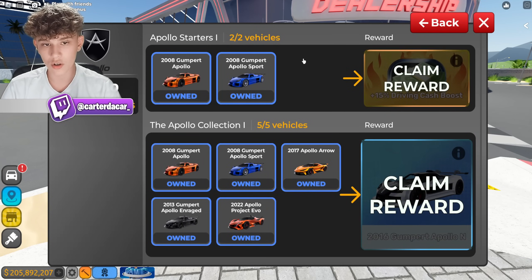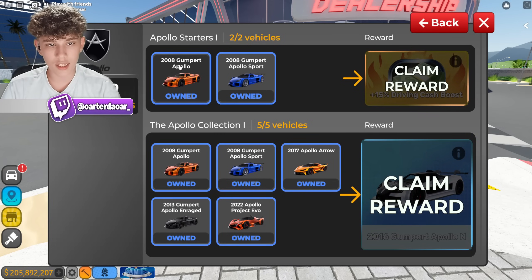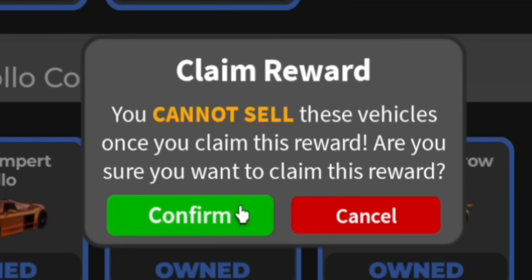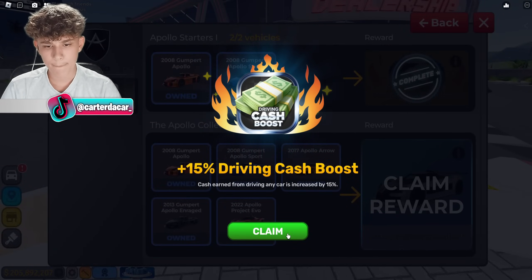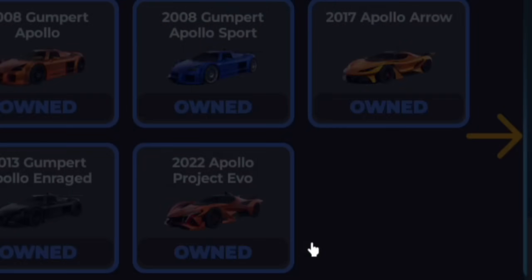Apollo starter vehicles — so if you have the 2008 Gumpert Apollo and the 2008 Gumpert Apollo Sport, you get a 15% cash boost while driving. But you cannot sell these vehicles once you claim the reward. Cash earned from driving any cars is increased by 15%. That's pretty cool.